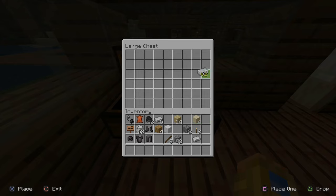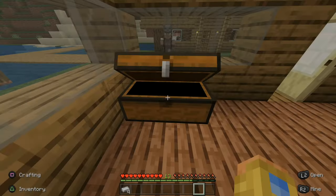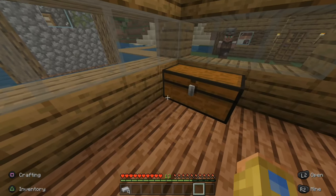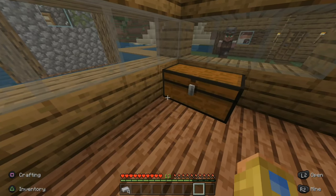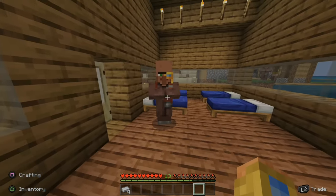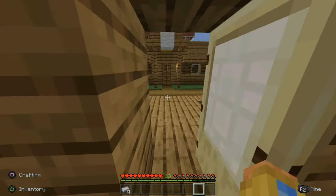You'll have a ton of inventory space where you can store items. Let's transfer my iron ingots and put them in here. You can just hover over them and quick move by pressing triangle, and you can do the same to get items out of it. Now it's on my hotbar. That is how you make a chest in Minecraft. If this video helped you out, go ahead and leave it a big thumbs up and subscribe to my channel for more Minecraft help videos on YourSixGaming.